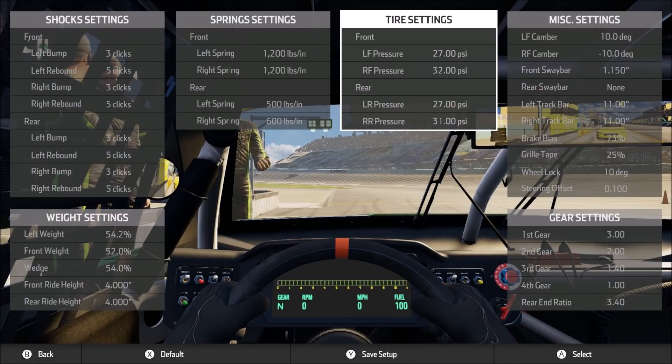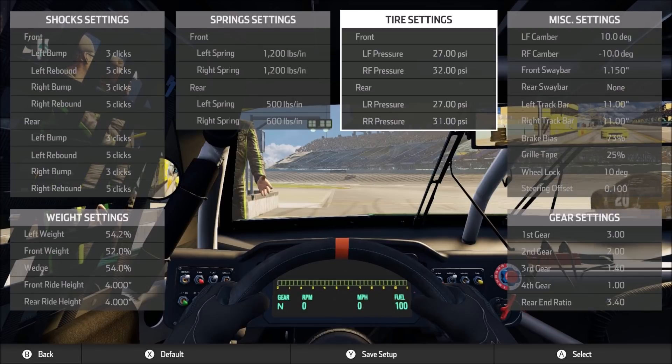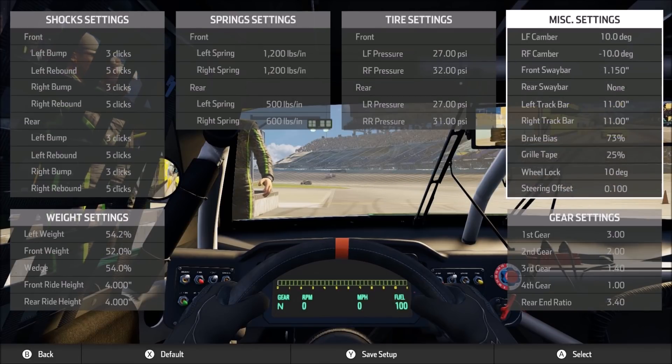Moving on to the spring settings: maximum front springs. I like the feel of the heavier front springs — 1,200-pound springs in both the left front and right front allow me to really feel the front of the car. If you feel like you're getting a little too loose on corner entry, try dropping that left front spring down to around 1,000 or even a little bit lower, and that should tighten you up on entry. Moving to the rear: 500 pounds in the left rear and 600 in the right rear. This is basically what I consider max rear springs — 600 pounds is the maximum you can run in the rear. I use 100 pounds of rear spring split, putting me at 500 pounds on the left rear. The car was rotating just fine, so I went with the stability of only using 100 pounds of rear spring split.